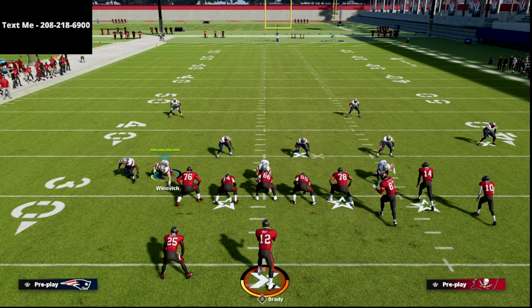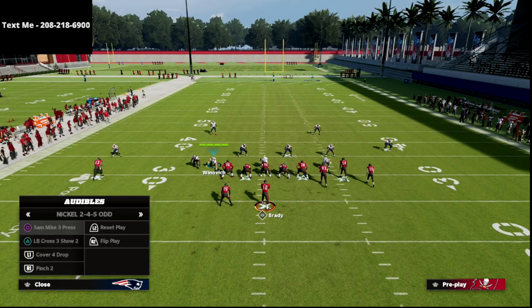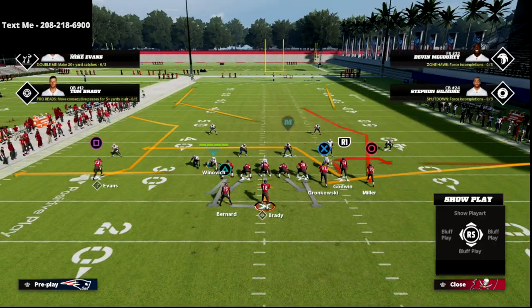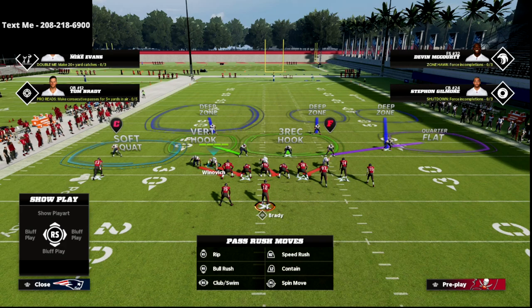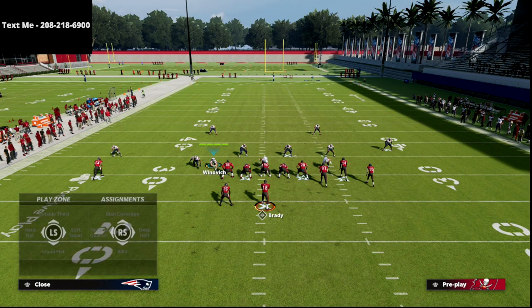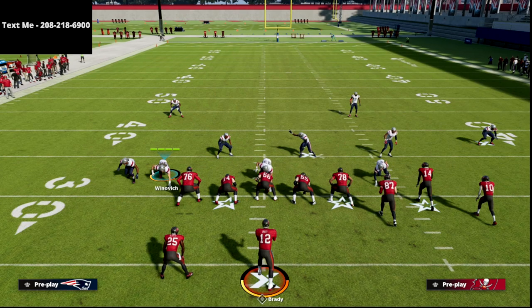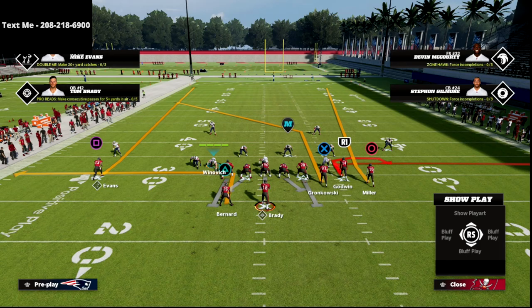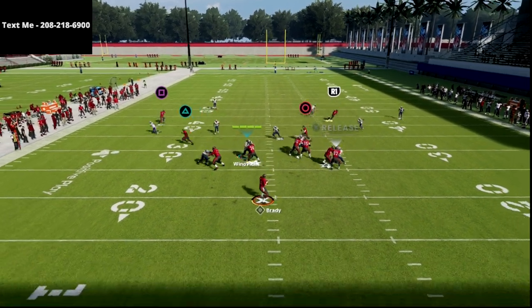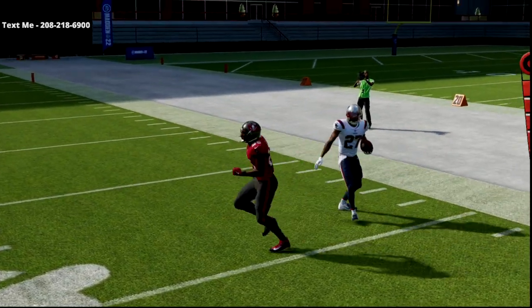Another thing people like to do from the gun bunch is throw a running back out route. If you look on the left side, you'll see I have a soft squat. What I like to do when I run this defense is take that zone and turn it into a hard flat. The reason why is because of how good that deep half zone on the left side is going to play against post routes and really anything from that solo receiver. I use that hard flat to pick off quick flat routes that a lot of people like to run — I cannot tell you how many interceptions I get when I run this defense.